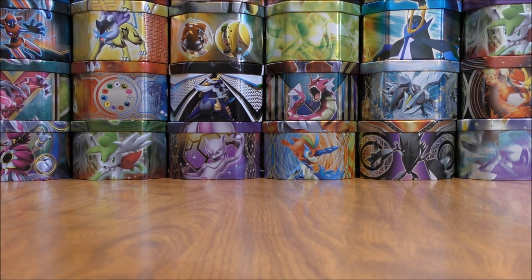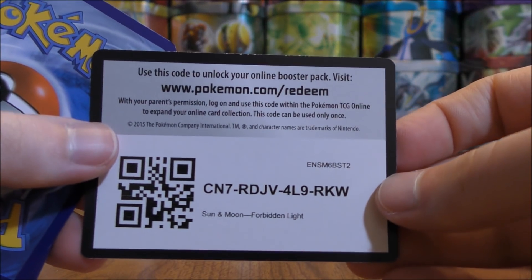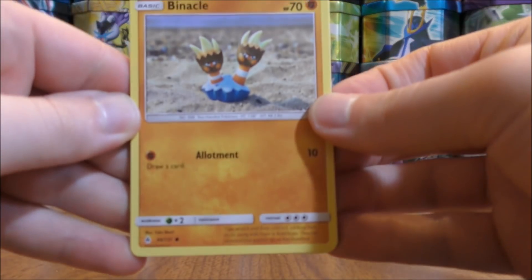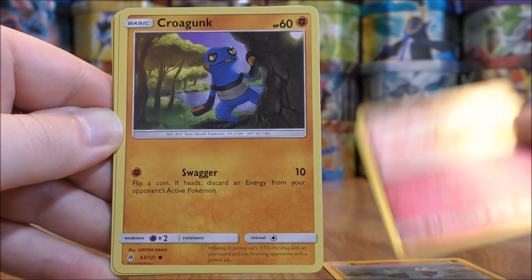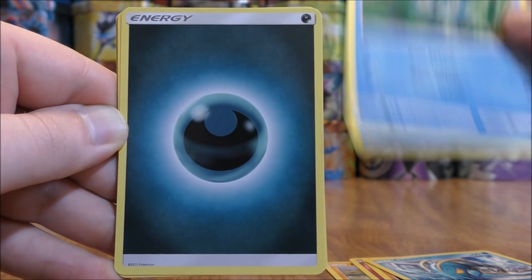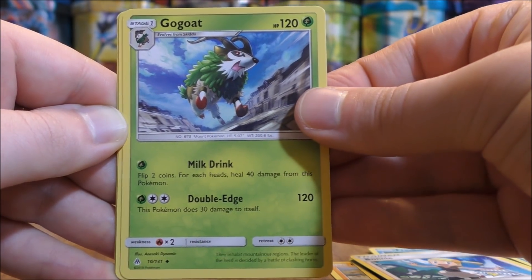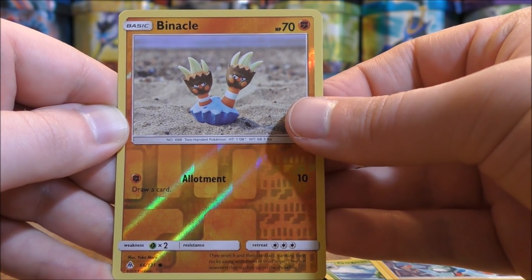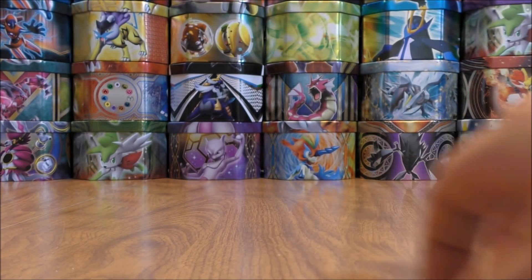Three packs left to go, including this one. Would love to pull out one more Prism Star, and maybe an Ultra Rare or Secret Rare. Pack starts with Binnacle, Flabébé, Croagunk, Clauncher, Froakie, Darkness-type Energy, Bonnie, Skiddo, Magneton, Reverse Hollow of a Binnacle just a common. And the rare would be Zygarde — rare non-hollow there.